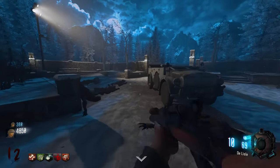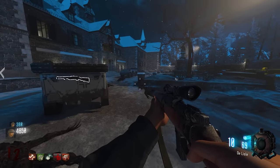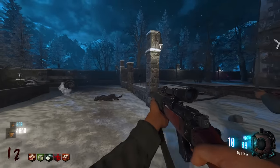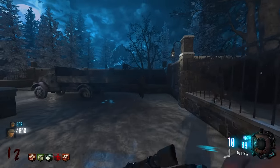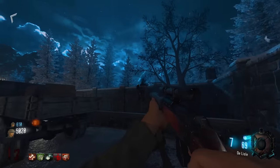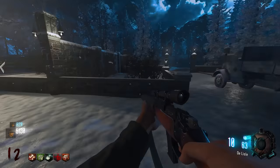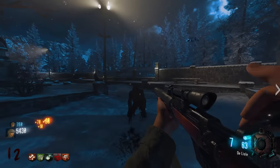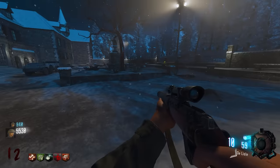They don't want the WAFT anymore but don't want to waste box pulls. The DeLisle is confirmed as a one-shot hip-fire weapon, which isn't everyone's preferred style. One player suggests the other should get a DeLisle. There's a brief debate on how to pronounce 'DeLisle.'